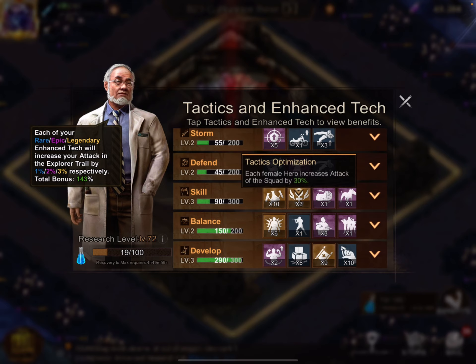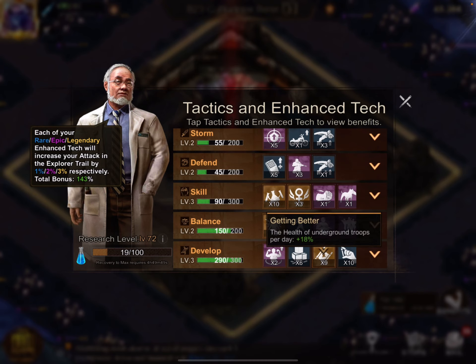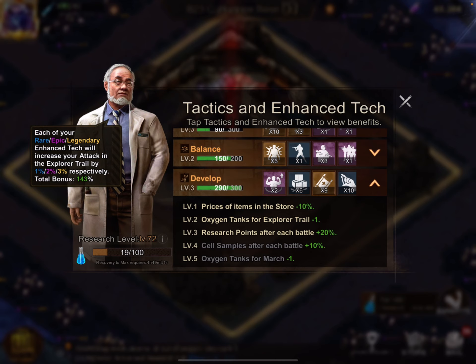I really like the Tactics Optimization one, where each female hero increases the attack — that will scale really nicely for a lot of damage. Getting Better is kind of interesting: health of underground troops per day, so I'm guessing there's seven days and it'll go up as we get more abilities. Supplies is another one that adds to your research. And then Develop is fantastic — I'm almost at level four, where I'll get another 10% cell samples, and at level five your oxygen tanks go down by one, which is also huge.